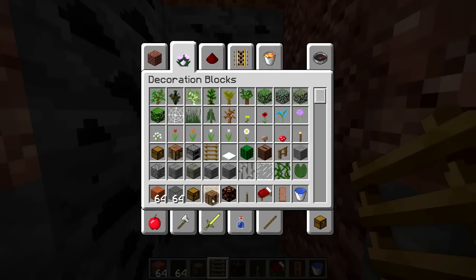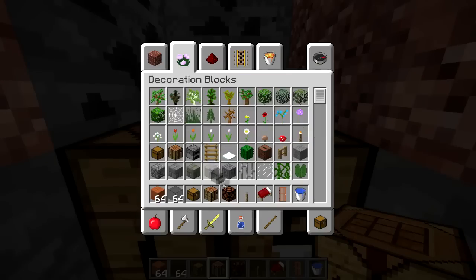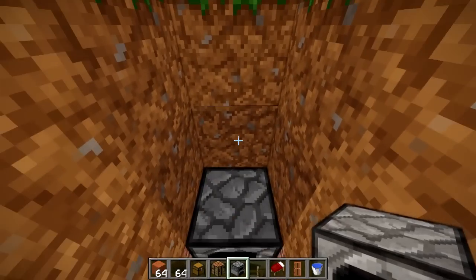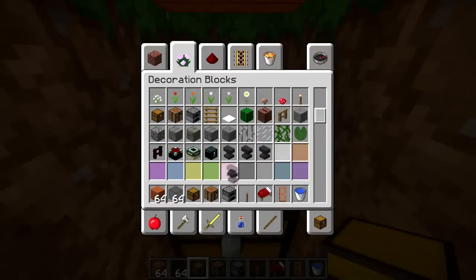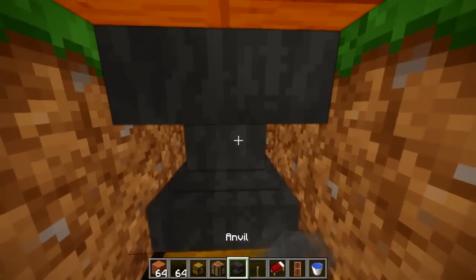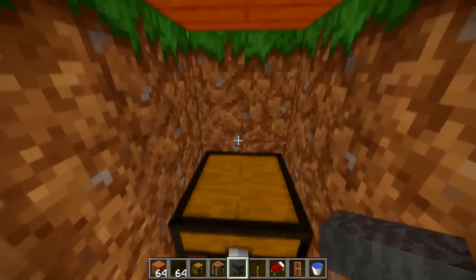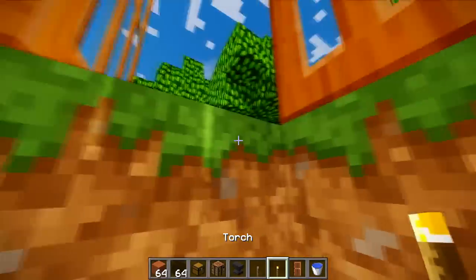Now we're gonna get our crafting table and put it right about here. Then we're gonna get our furnace and get a little furnace in there. Then you can add whatever you like — you can maybe even have an enchantment table, but I know it's gonna be hard to get one of those. So just get one of those. You can't leave the chest, so I'll probably just get a little top and plop it on like that.